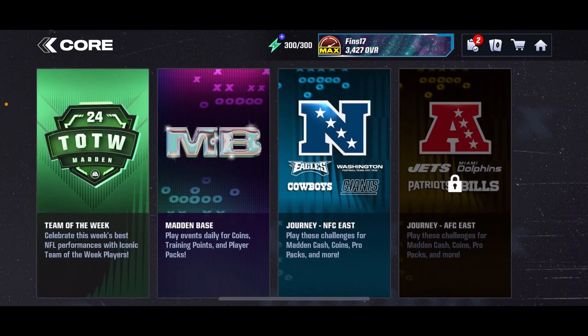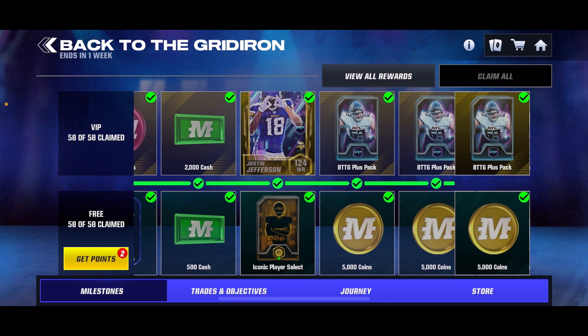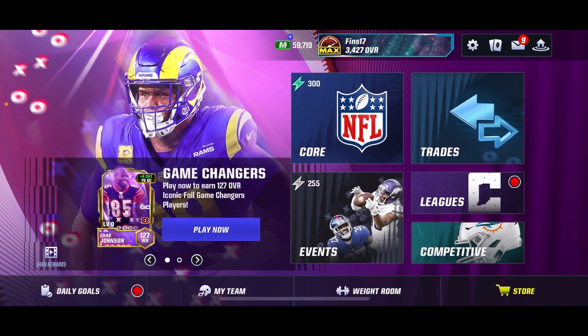Moving on, you also have the Field Pass. Even if you don't buy the Field Pass, if you do, you get a Field Pass player which is pretty nice. You get an Iconic Player Select for free. And then with the Journey, if you're a certain overall, you can get yourself another additional iconic, which is what I've been doing. I made a video on how to get weights fast if you want to boost in the weight room.